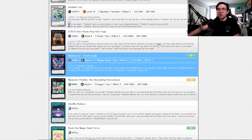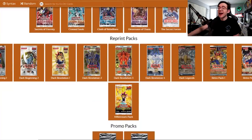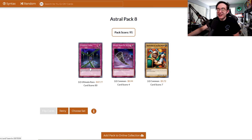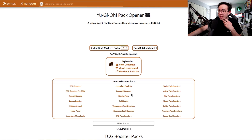I'm excited to crack it open, but first we've got to open our pity pack — one pack of Astral Pack 8. You guys know Astral Pack 8 is pretty nuts, right? It's got Trishula and MST in it. Fiendish Chain is one of those ultimate rares, and this is our second one. I'll take it. That's pretty good. And then we got 24 packs of Dimension of Chaos, baby. Let's see what we pulled today.